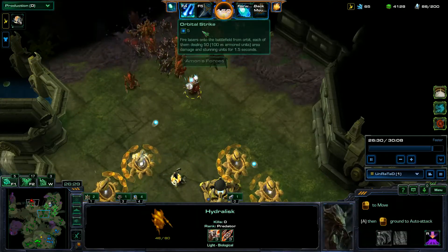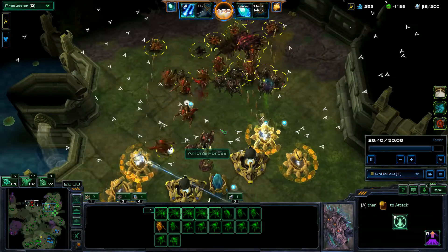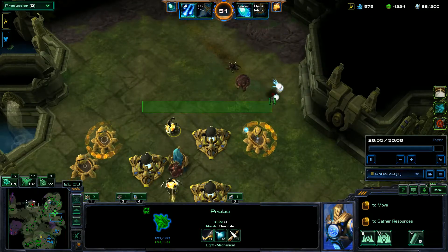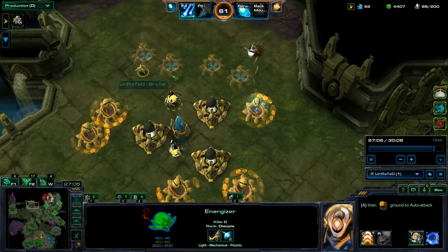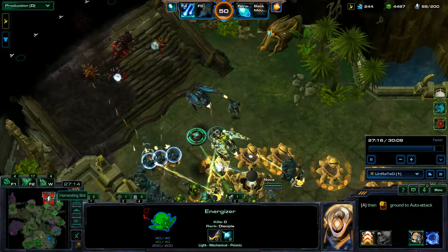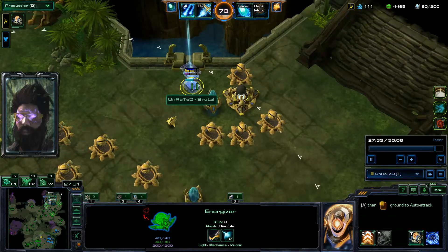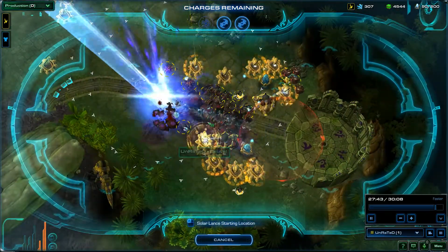I dropped a bunch more orbital strikes over here, and my teammate used the Griffin airstrike. I lost a bunch of defenses because I wasn't paying attention — I think I was dropping down defenses elsewhere. But I have a probe here, and as soon as those guys are dead I'm going to throw down a bunch more photon cannons right in front and recreate the same defense. These energizers are doing a lot of work and really helping out. Another wave coming in and we're on top of it — defenses in place, using the solar lance.